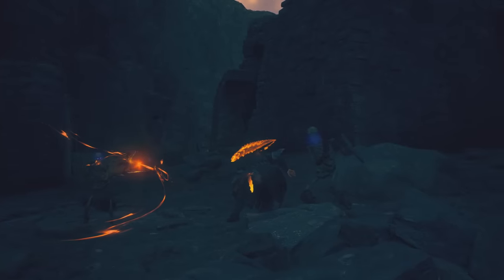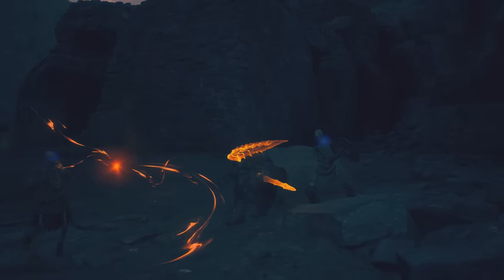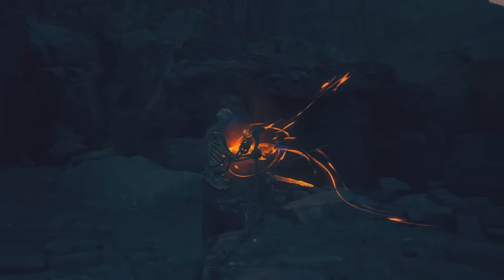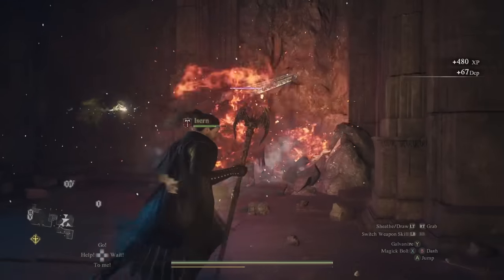Then we have skeletons and undead of various kinds. There are basic skeleton enemies that come in various configurations, including mages. They only really pop up at night and don't die permanently unless you break their skull after killing them. There are also skeleton lords, which are essentially the skeleton knight archetype but roughly three times the size.